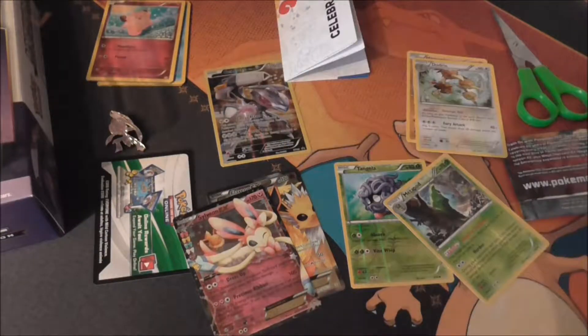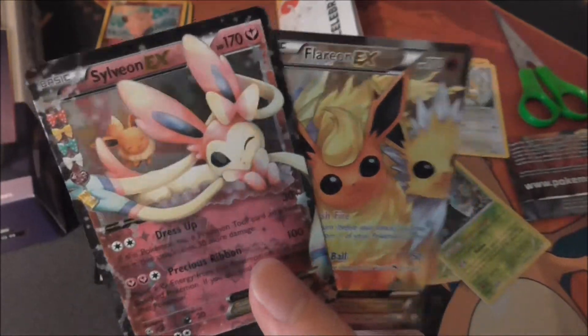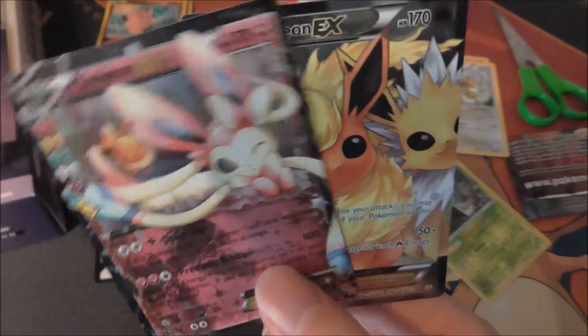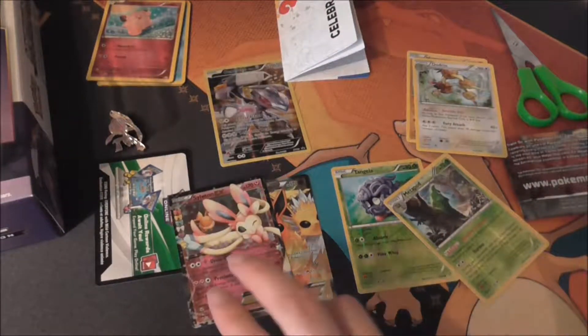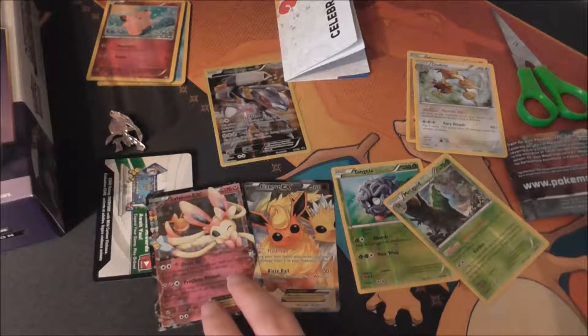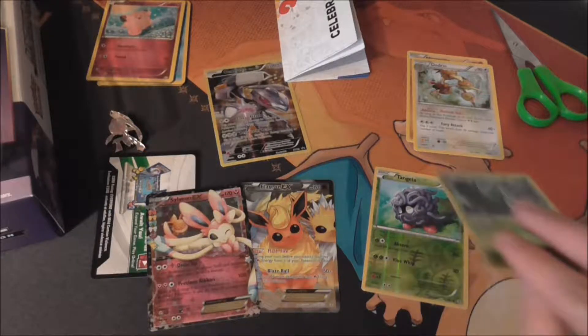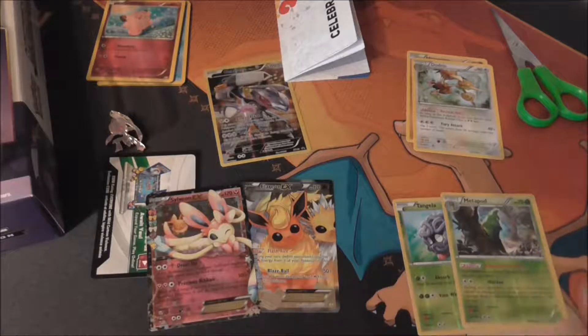Definitely no complaints about that — two packs, two EXs, and both Eevee Evolutions. These two are a little bit easier to pull; I've pulled quite a few Sylveon EXs now. But there's no harm in that — it's always nice to get an EX out of an opening.